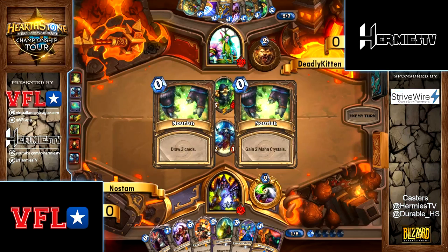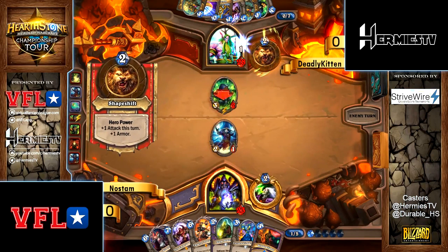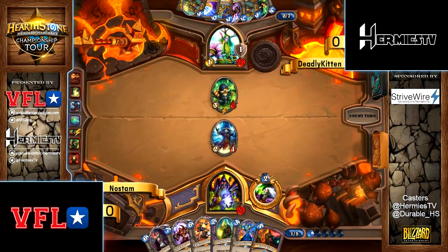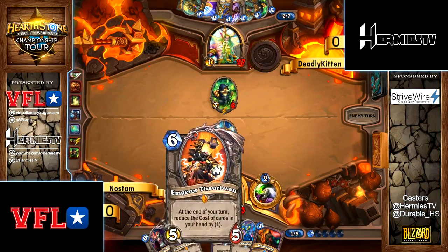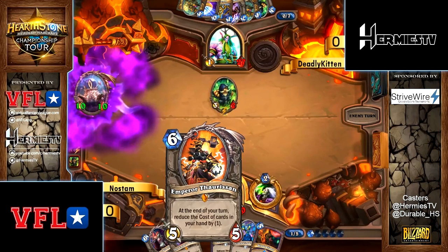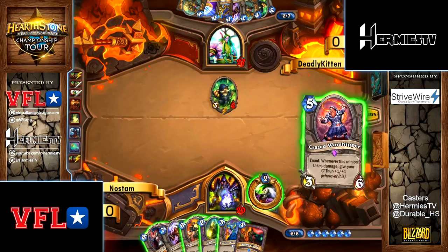Triple Emperor — oh man, it's triple! I think he's just missing Brand for the quad. So disgusting. The combo still disgusts me. I think Reno is the only way to actually remove it quite efficiently with Twisting Nether. Dark Peddler into Shadow Flame, or Dark Peddler into Power of Overwhelming into Shadow Flame — it's just GG.